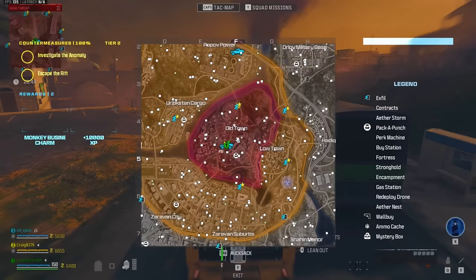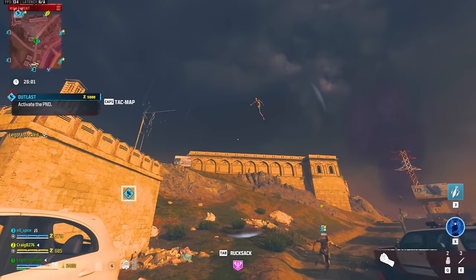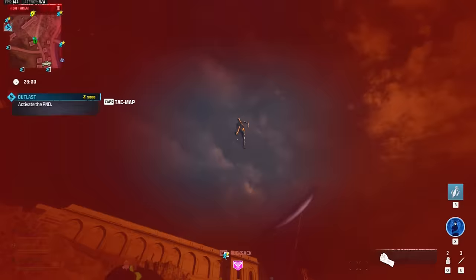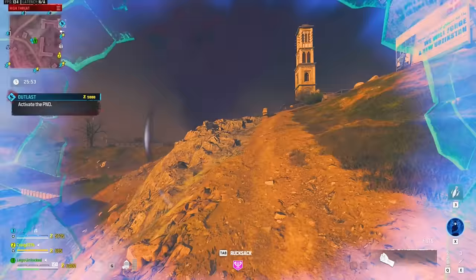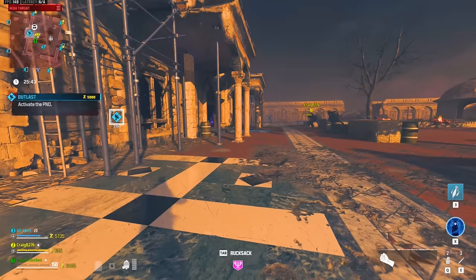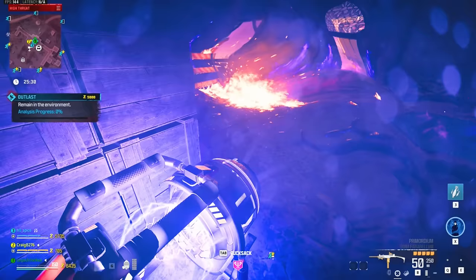Now let's do a tier 3 contract. We'll pick up an outlast contract. If the pattern follows, we should get three containment points for this.